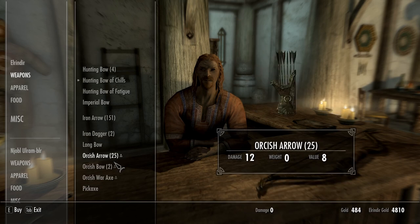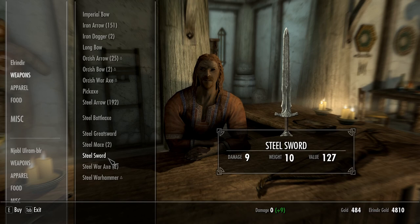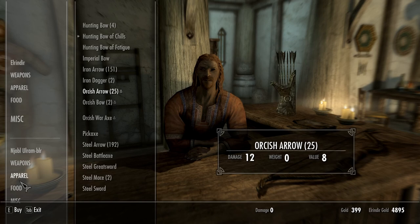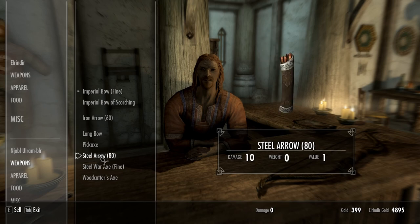I misclicked — what did I just accidentally buy? A longbow for 85 gold. Great. You can have that one back. I've got my mouse set to really high DPI so it moves fast, which is good for moving the camera, but in menus a tiny movement shoots it across the screen — so it's easy to miss a click.